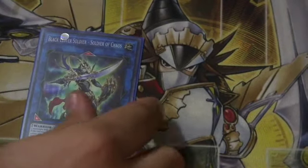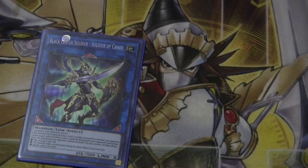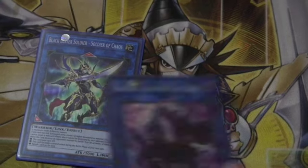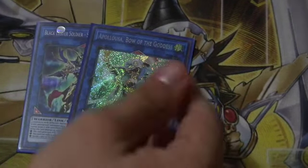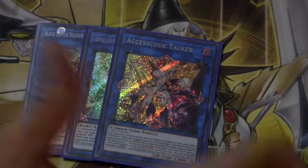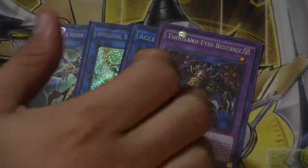Next we run Black Luster Soldier — Soldier of Chaos. Easy to go into, easier than you might think, because you have your level threes, and if you go to a Raphael brought out from a Folgo, you can utilize it and make him protected. Fantastic card, used him a lot. Apollousa, just in case you're forced to go first — this is for sure a going-second deck in my testing, but Apollousa's in there just in case. Access Code Talker, amazing card, no need to explain. Your Instant Fusion target is Thousand-Eyes Restrict — again, steal your opponent's monsters.